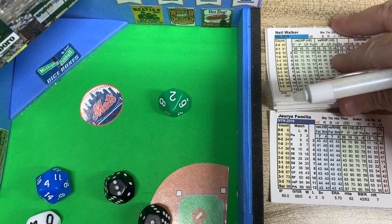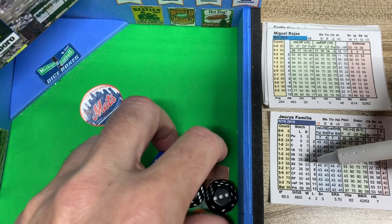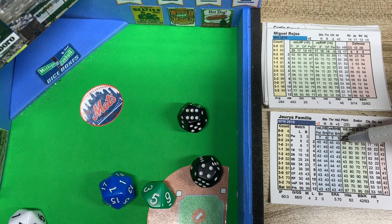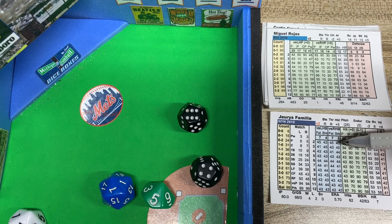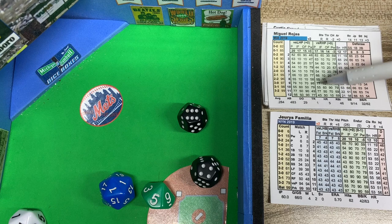Here comes Miggy Rojas, who is 0 for 3 today with a couple of fly outs and a ground out. We look at the matchup versus a righty — it's a 57, which falls in the pitcher range. He's a plus-2 because fastball is 7 and breaking ball is 5. The 2d6 total is 10, plus 2 is still a breaking ball. 17 minus 5 is 12, and we rolled 7, so it's off the batter card pitcher column. A 10 reads as 55 — a ground ball to third base. McNeil fields the high throw and Dom Smith stretches to retire the side.